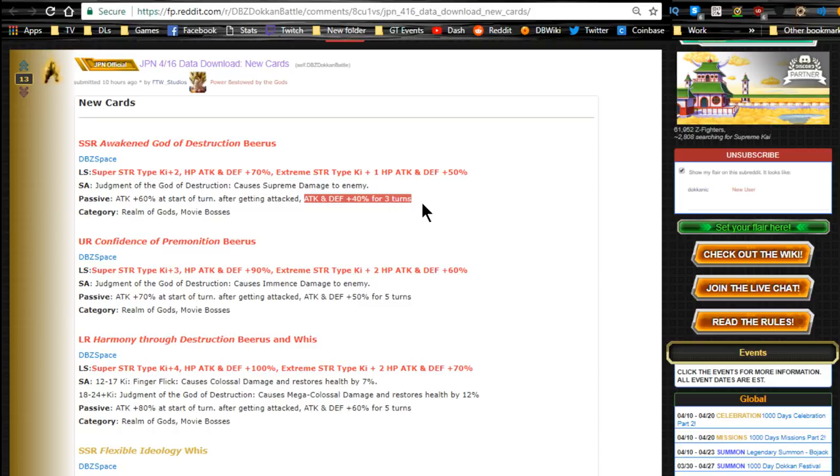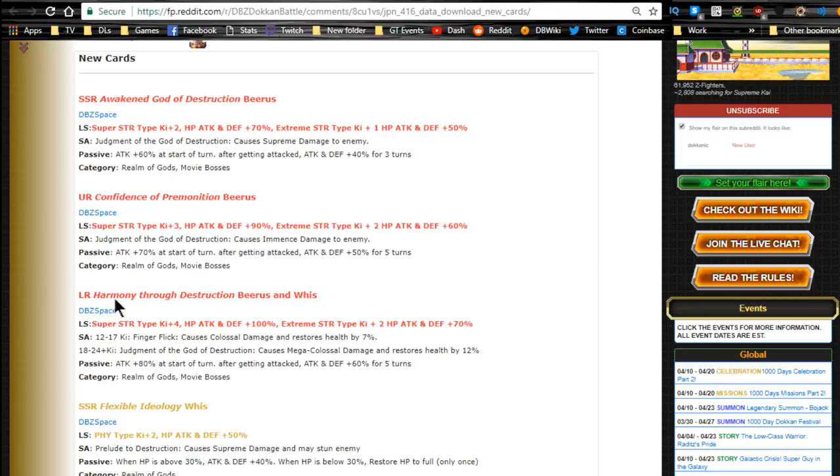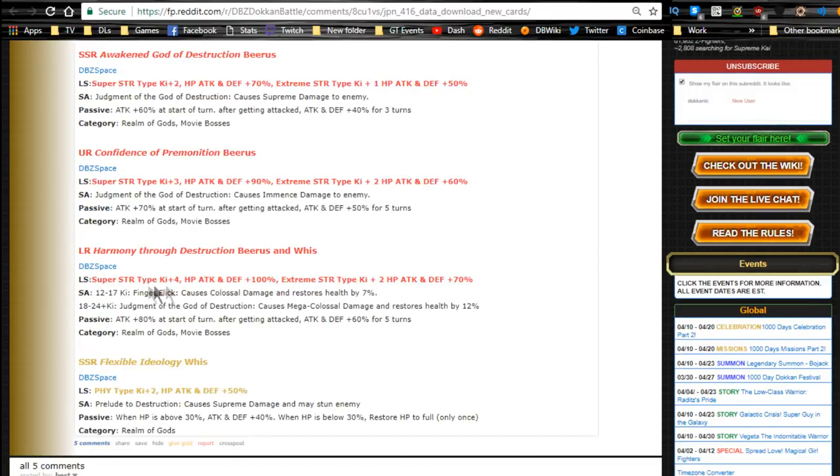Some of you are probably in the comments saying 'hey, you stupid, reread it' — I just woke up, jumped in the shower, and came here to record. Not really an excuse, but I'm only about a quarter way through my energy drink. ATK and DEF +50% for five turns — it's still not that bad, so 120% ATK buff. Category: Realm of Gods and Movie Bosses. His LR variant is called 'Harmony Through Destruction — Beerus and Whis.'